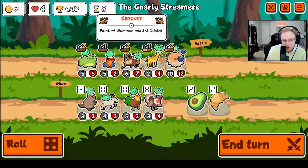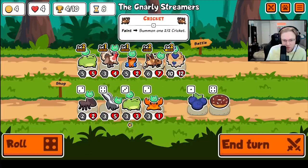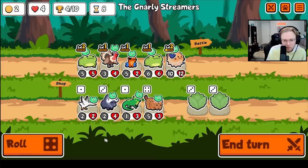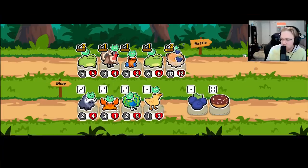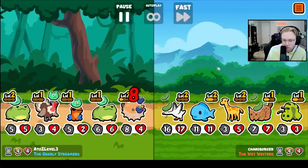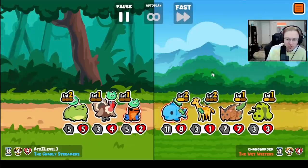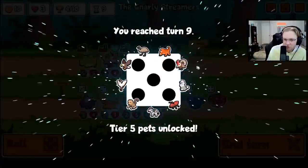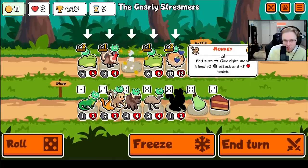There's an early turkey — maybe we'll try something with it. We are still taking all the Lynx hits, but we don't have enough damage. Okay, here we go, here we go. Monkey, Monkey.